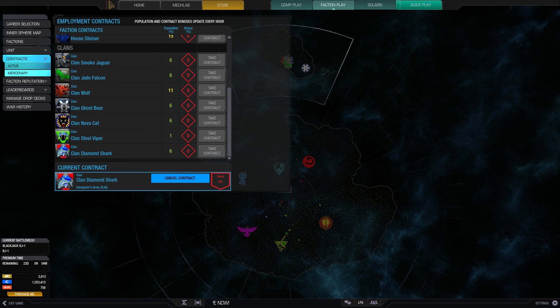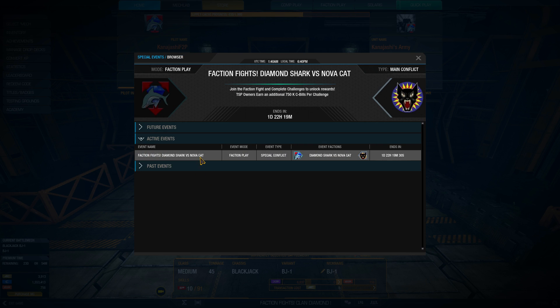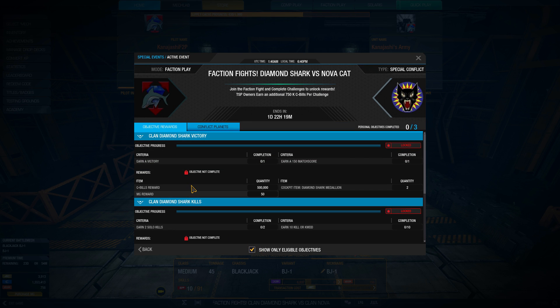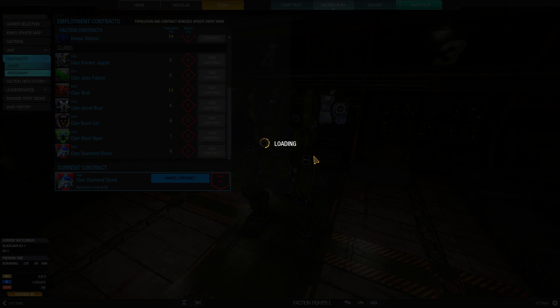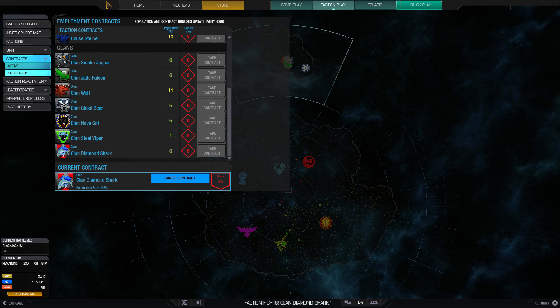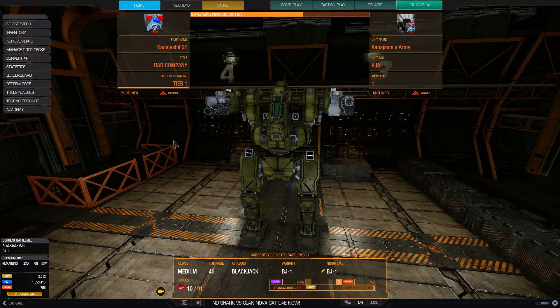We've got a contract with Diamond Shark now. If we go back to the list and check eligible rewards, we now see the three Diamond Shark objectives. So we can go into that special conflict and try to be victorious. I don't like playing faction play that much, but we'll do a little dabbling into these events just so I can get some more of that sweet sweet MC.